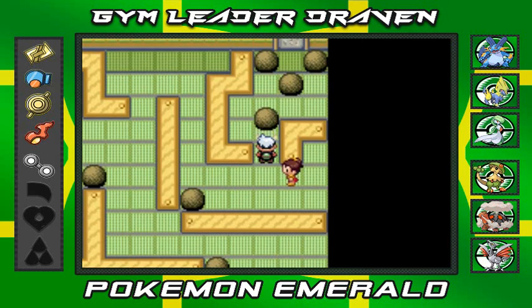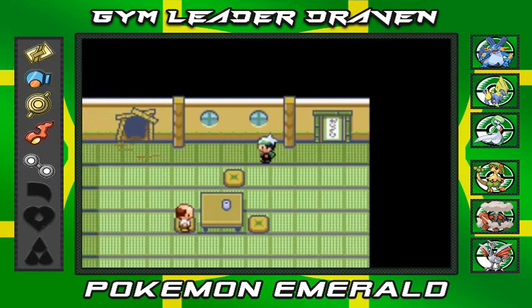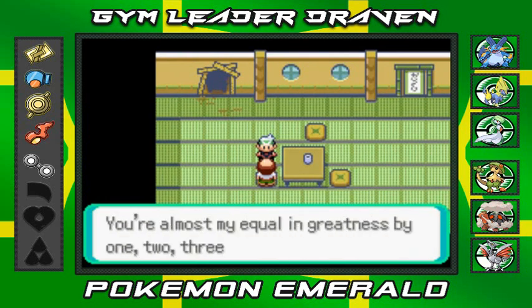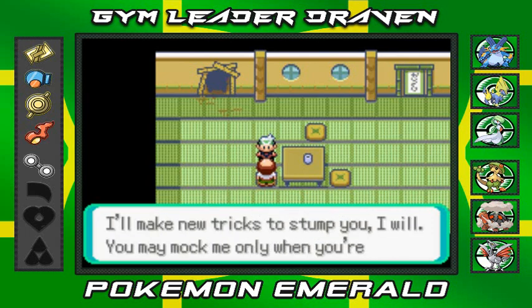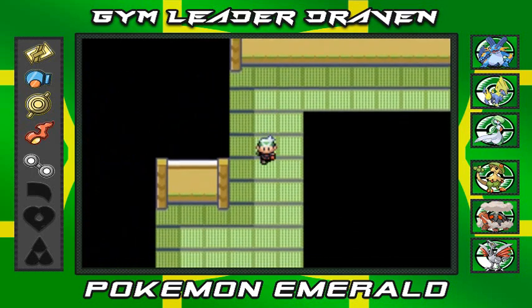I think I get the gist of this. Move that, move that, move that — and that's how you do it, guys. Trick Master is cool. Let's go inside and see what this guy has to say. 'You made it to me! You're sharp. Took me all night to shove those boulders in. You're almost my equal in greatness — by one, two, three places! Fine. You have earned this reward.' And we get ourselves a Smoke Ball, which is a held item that can help you run away from a wild Pokemon battle. That's pretty much it.